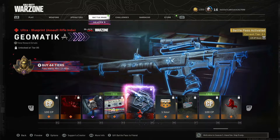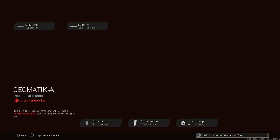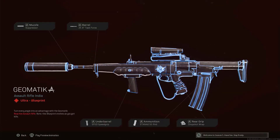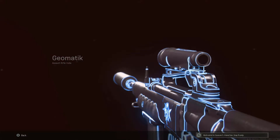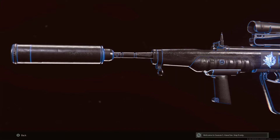In this video we're going to take a look at the Geomatic EM2 blueprint, unlocked at tier 95 on the battle pass. It looks pretty sweet, and this gun is pretty nice once you get it leveled up.